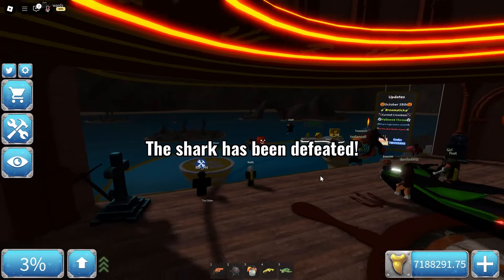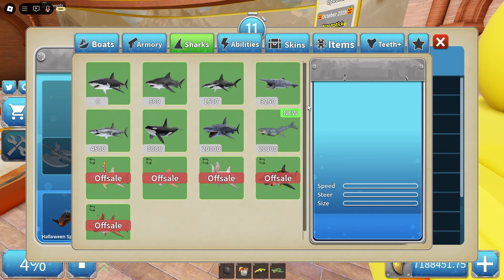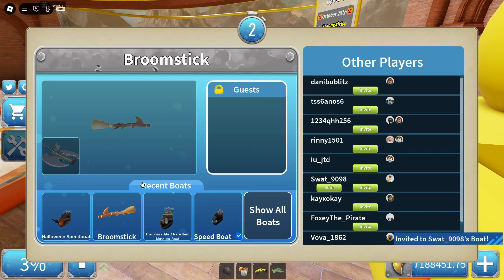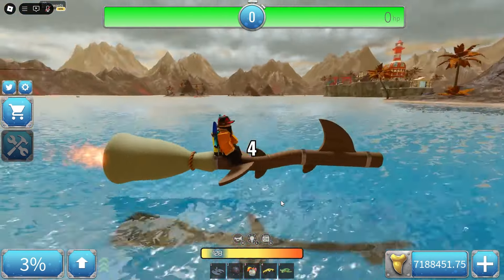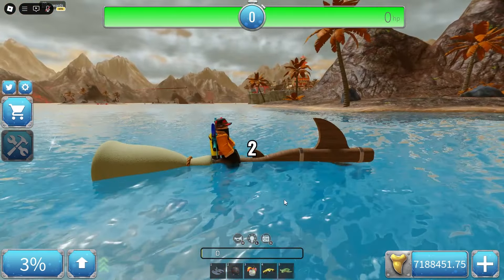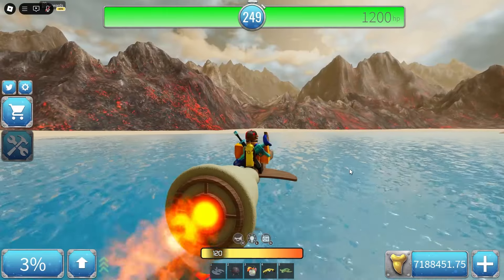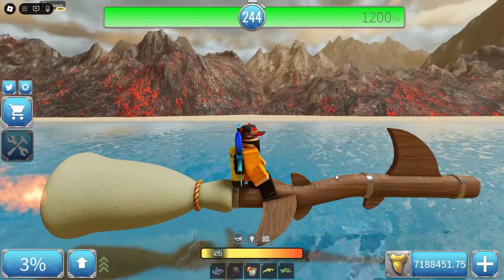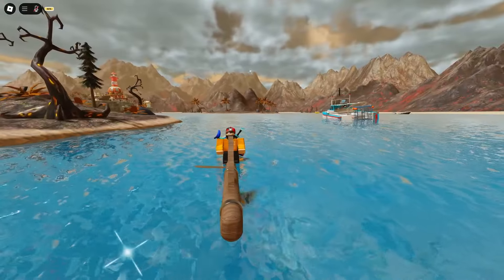Yeah, we got the shark! There's a small chance they will add a skelly shark, if not it'll come next year. Let's select the broomstick - I'm so excited to test this. Wow, it has a cool sound effect as well! It glides down when stationary and rises when I start driving - like a turbo broomstick with shark fins.